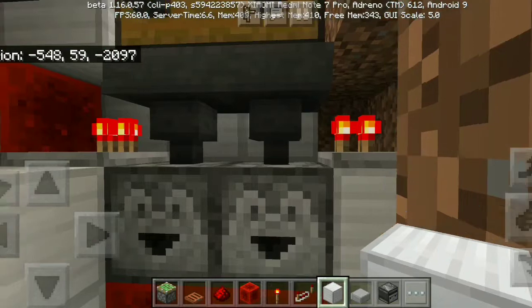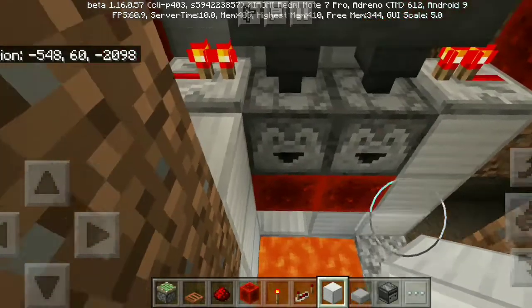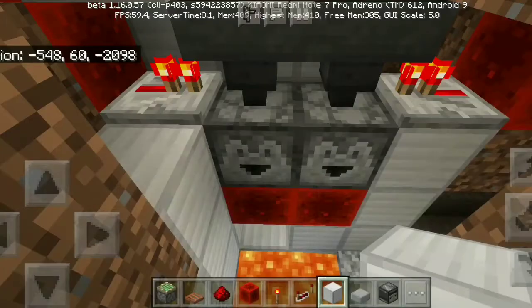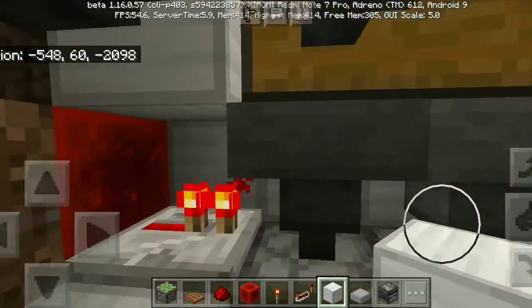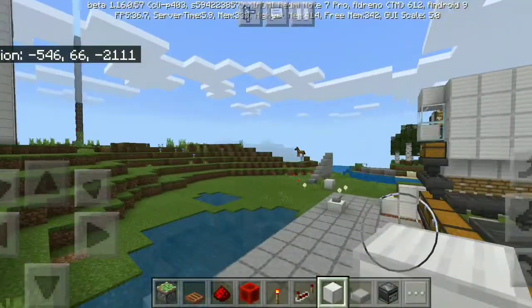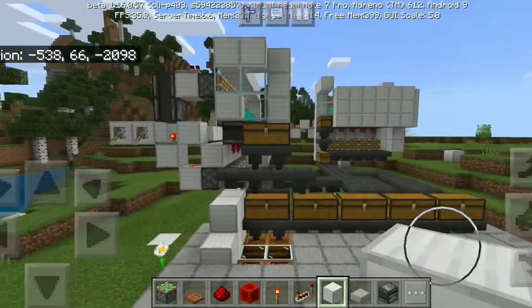Here we have got a dispenser with a hopper on the main chest where we access it and get our items, because they are going into this dropper circuit. Here we have a redstone block pushing in which locks this thing up, and when it turns on - that's what it does. This is the circuit.